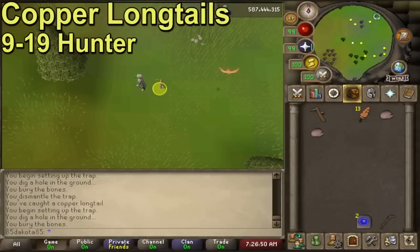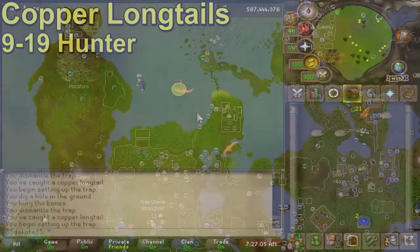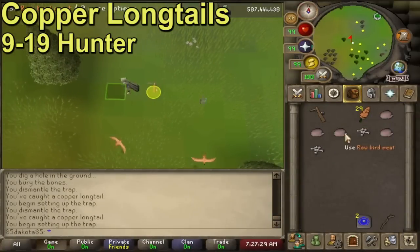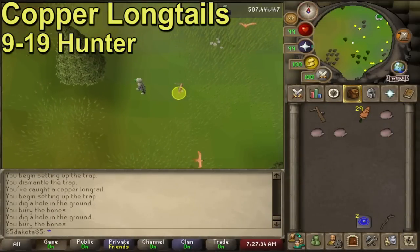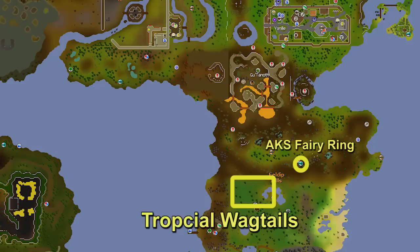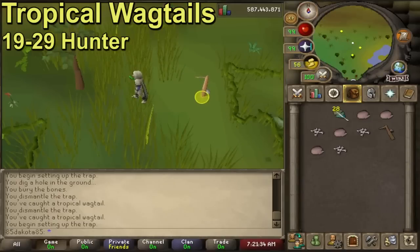From level nine Hunter, you'll have to start actually catching things. You can catch Copper Longtails from nine to nineteen. They are located in the Piscatoris Hunter area on the northwestern side of the map, but you can also find them on the Isle of Souls and in the Kourend Woodlands. You're only going to be able to set up one trap at a time at this point, which is pretty annoying, but nineteen Hunter is very quick to get to. At nineteen Hunter, you can move to the Feldip Hills Hunter area, south of Castle Wars, and use Bird Snares to catch Tropical Wagtails. At level 20 you will be able to place a second trap, so bring a couple of traps with you.